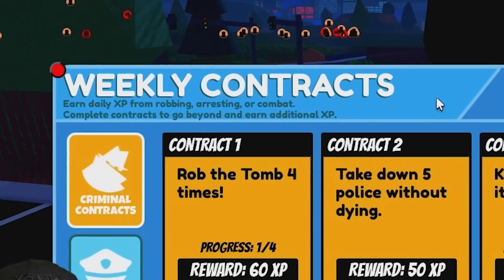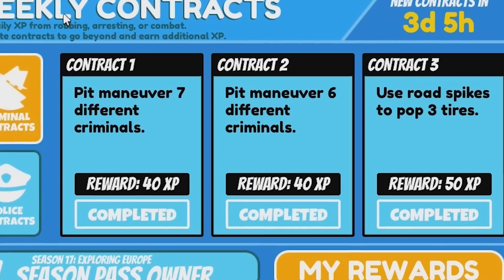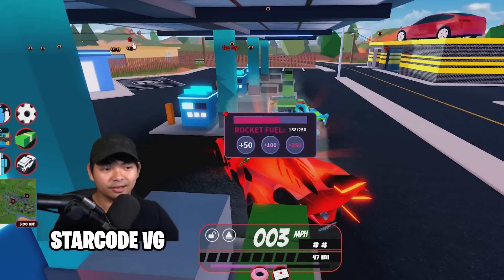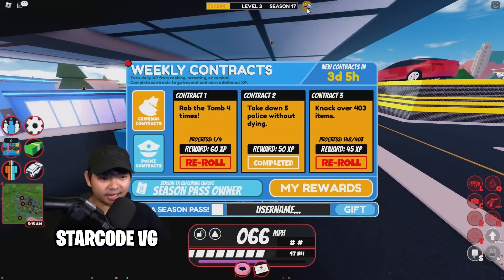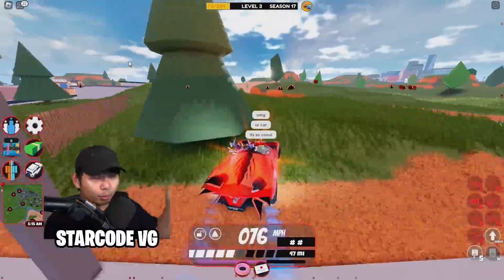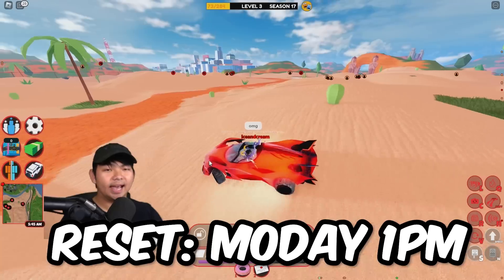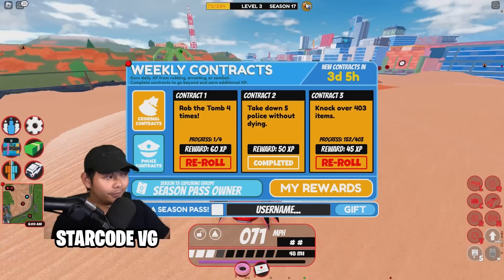There's also something called the weekly contract. Don't be surprised if it tells you to arrest like 15 criminals — you do not have to do this in one day. You can split it across the week since it's weekly. Every weekly contract resets every single Monday at 1 p.m. EST.